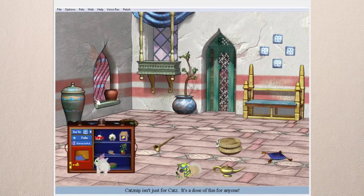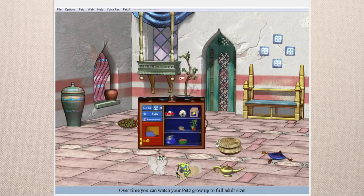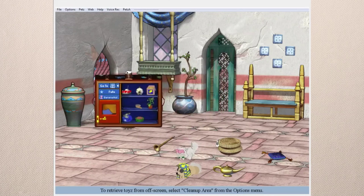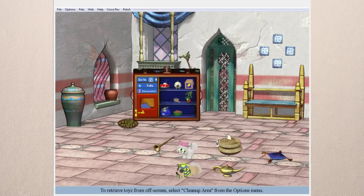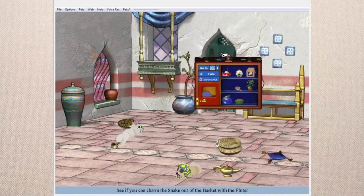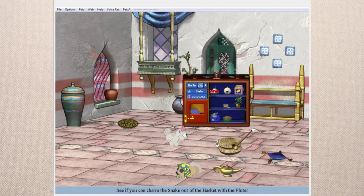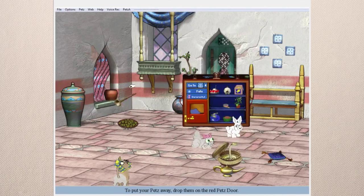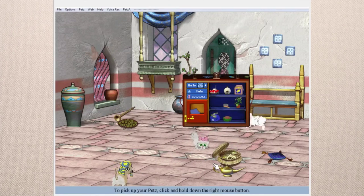I don't think there's anything else to do here anyway. Over time you can watch your pets grow up to full adult size. I'll bring the snake out one more time so it can be mean to Banana Muffin — wow! The snake coming out of the basket actually awoke Pharaoh, that's kind of funny.